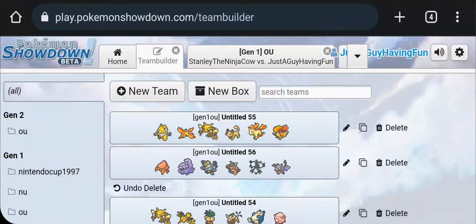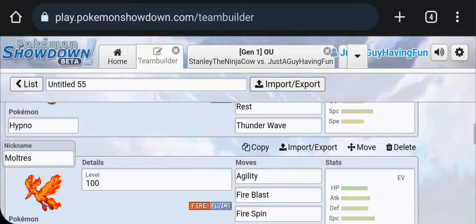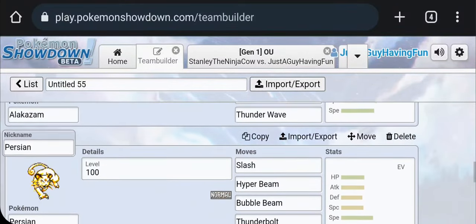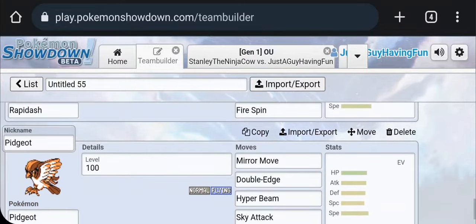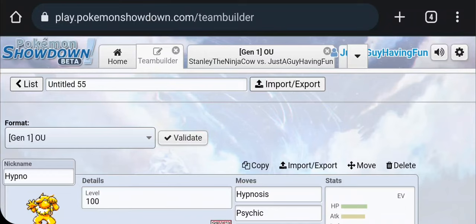Let's take a look at some more bad teams and how we can use fundamentals to make them work. This time I want to be much more thorough with my turn-by-turn analysis. We have a bad team on top and a worse team on the bottom. We're going to look at both, starting with the not-so-bad team first: Hypno, Moltres, Alakazam, Persian, Rapidash, and Pidgeot. I want to get right into the battle.